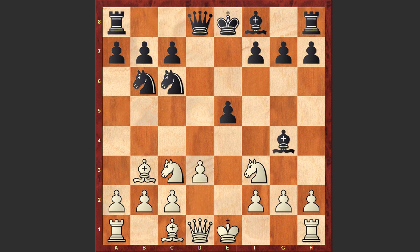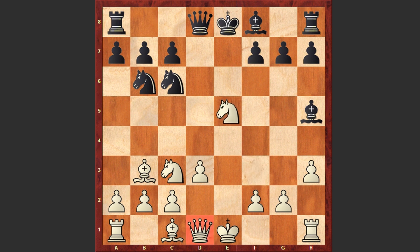D3, Bg4, h3, and Bh5 — which is a mistake. On the surface this looks like a normal move; Black is still keeping the pin. But it turns out that this actually gives White a chance to gain advantage.